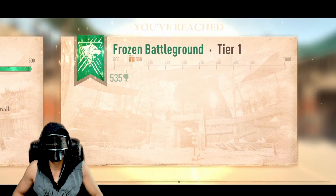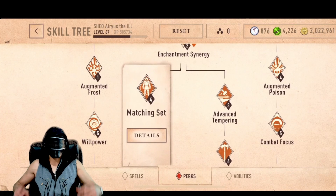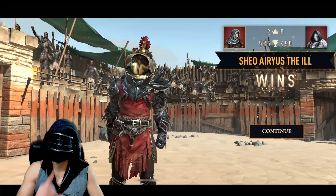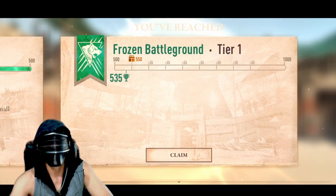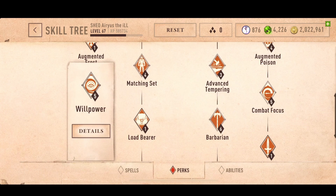Next, let's look at the Trinity in the middle: Enchantment Synergy, Matching Set, and Advanced Tempering. If you plan on crafting gear up to mythical, you'll definitely need Advanced Tempering 3. Matching Set is nice if you're using all matching gear, and it's definitely worth having. Enchantment Synergy is probably one of the most important as it helps increase all your similar equipped enchantments, also referred to as stacked enchantments. Willpower and Combat Focus is also a must as it is free damage mitigation when you are casting spells or skills.